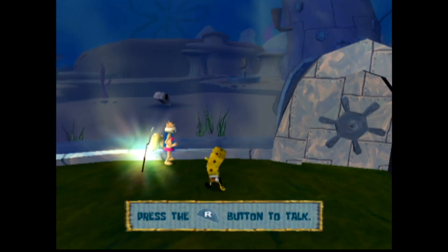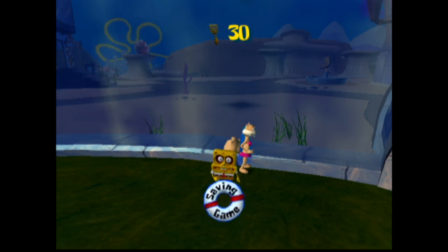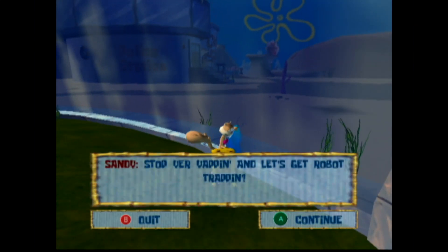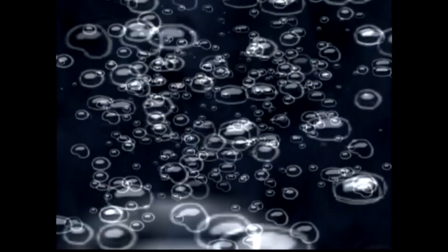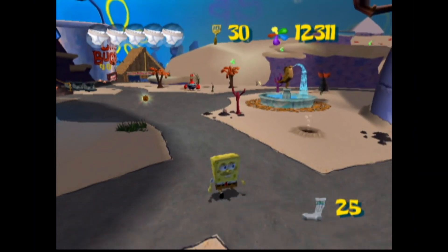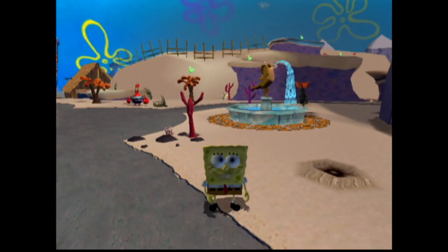Let's go ahead and collect this prize — a Golden Spatula. We use the spinning wheel to return to Bikini Bottom. There's much more to do around here in Bikini Bottom, so there's a lot we have to catch up on in terms of knowing what we need to be doing.